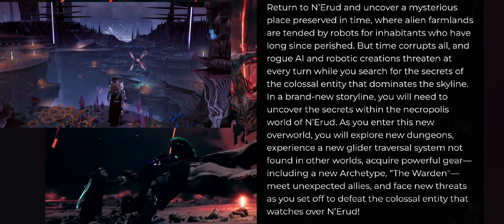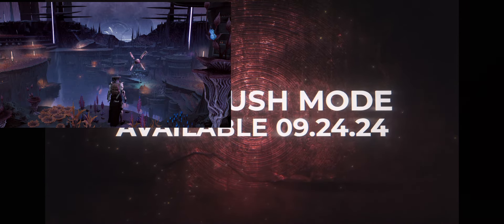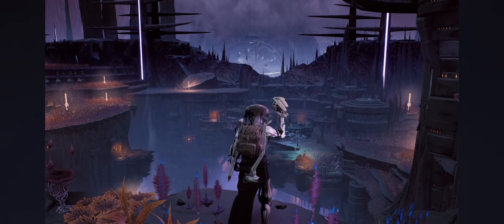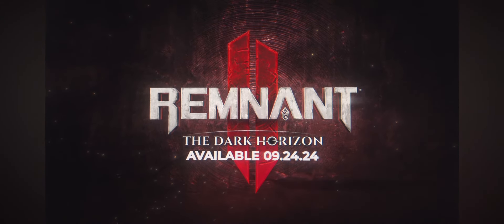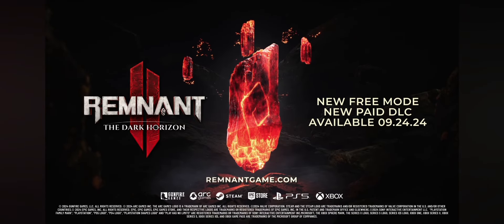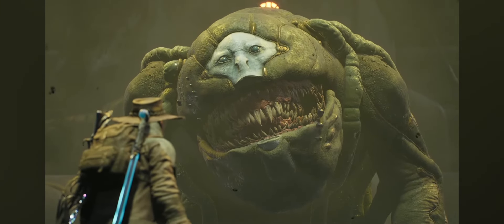All in all, that just about covers all the news we got so far. We got a teaser for Boss Rush Mode and DLC 3 coming September 24th — a new biome in Nerud, a new glider mechanic, and we also got an upgrade to the fragment system. They haven't talked too much about it yet, but it seems like there's a lot more liberty on what exactly you can buff and upgrade, so we'll just have to see what they got to offer.